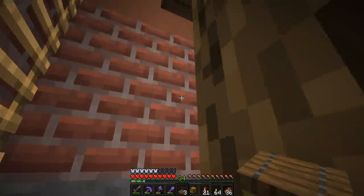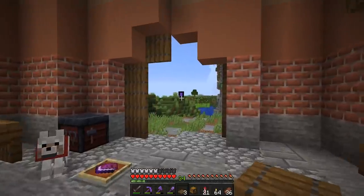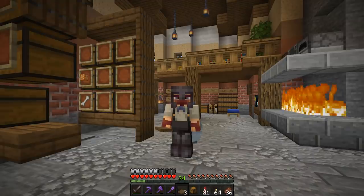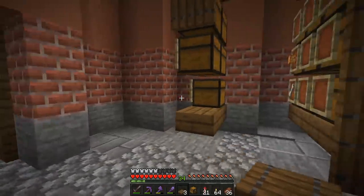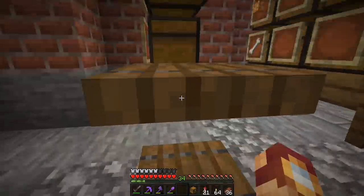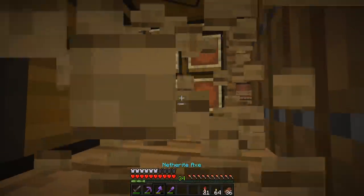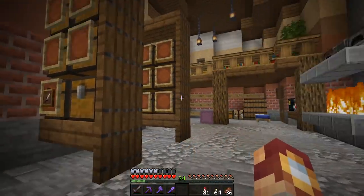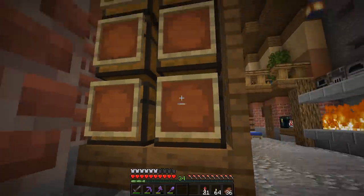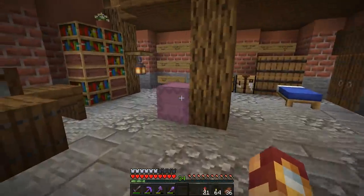The good news is that I have got my inventory all cleaned up. The bad news is that I just realized the wither might very well still be in the nether. I have no idea. If it is, then we're probably just gonna do everything we possibly can to avoid it. But hopefully it's not there. I definitely did not destroy it because obviously we lost. But we've got this place looking a little bit better, getting it all cleaned up. It's almost like a creeper explosion never happened.